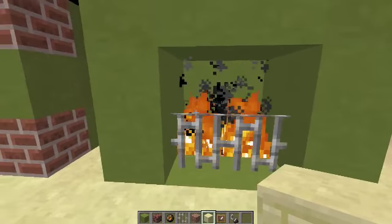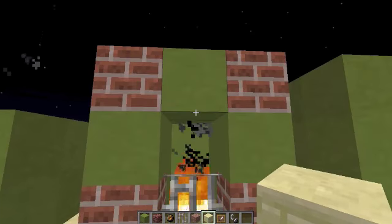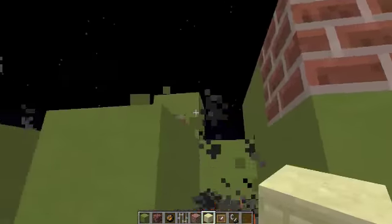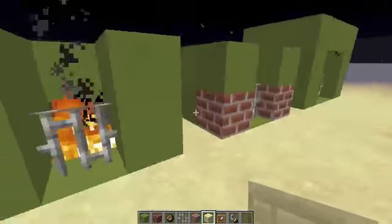That's the double fire fireplace — that's what I call it. This is a single fire fireplace with brick and stained clay. You can also make it roofless if you want, which is what I have there, minus the brick.